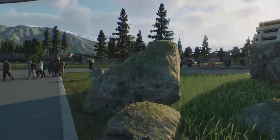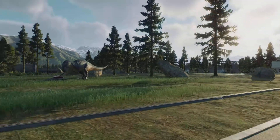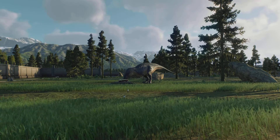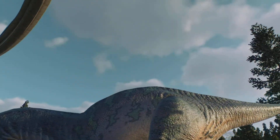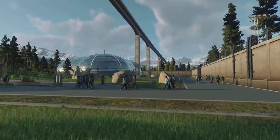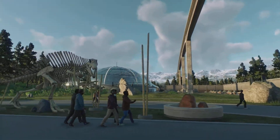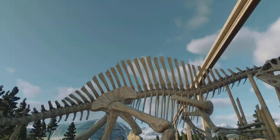And here we have the Acrocanthosaurus - looking great with a galaxy-esque pattern on its back. I'm going to get out of there before something goes bad. Here we have this nice little decoration thing, which looks pretty cool - with the Spanish sail.